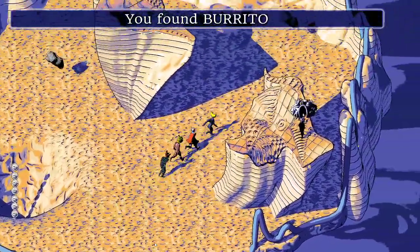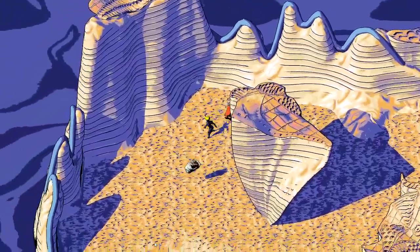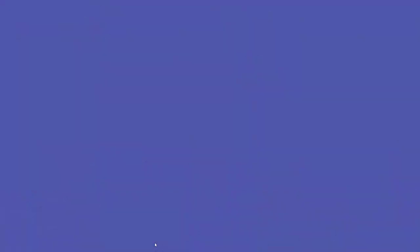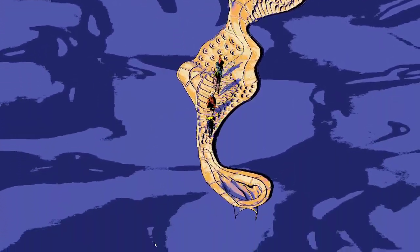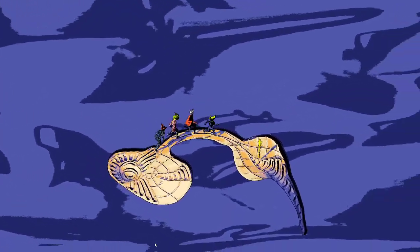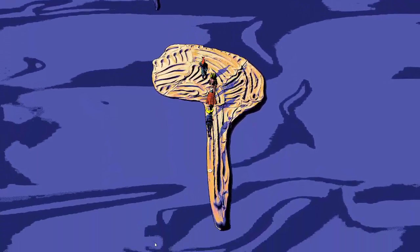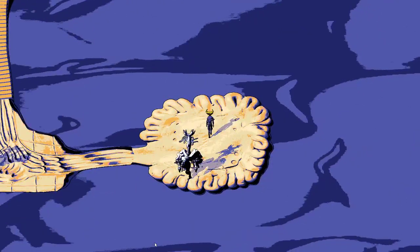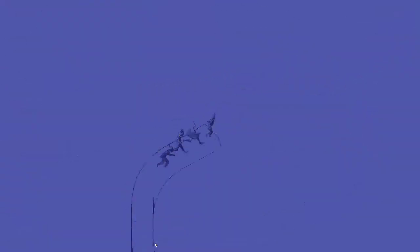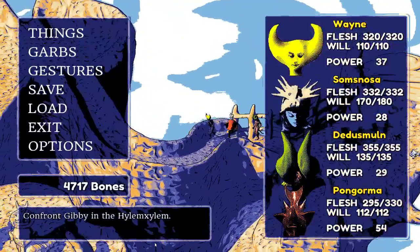They find lots of burritos in this area and descend to find a key — the vessel room key. They think this might be it, boys. This is the final stretch.